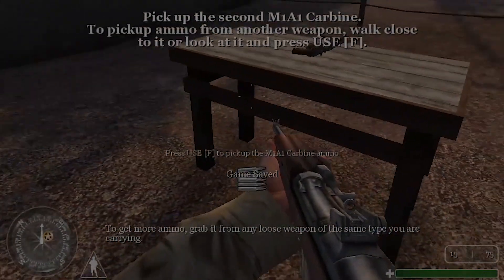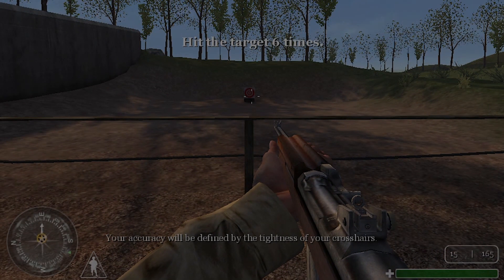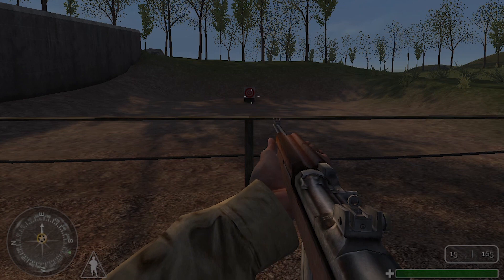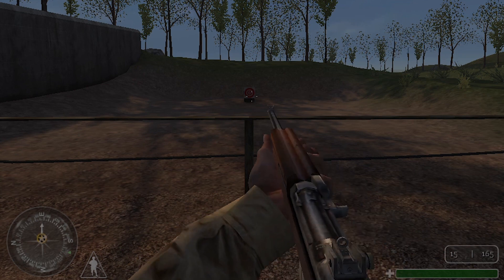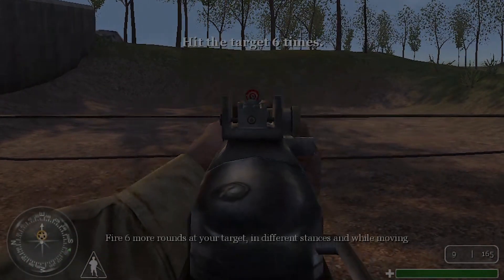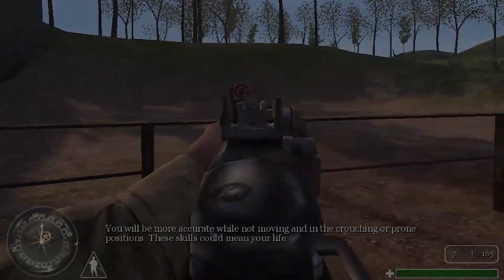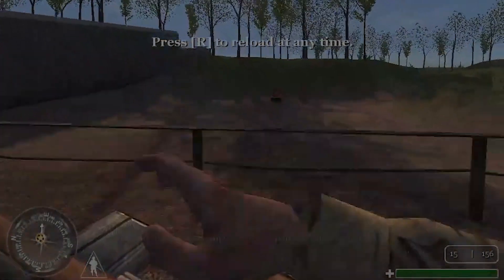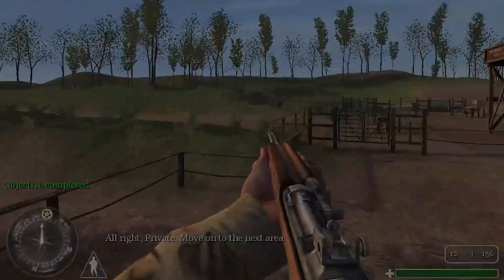To get more ammo, grab it from any loose weapon of the same type you are carrying. Approach the fence and fire six rounds at your target. Your accuracy will be defined by the tightness of your crosshairs. You will be more accurate while not moving, and in the crouching or prone positions — these skills could mean your life. When your magazine is empty, your weapon will reload automatically. All right, Private, move on to the next area.